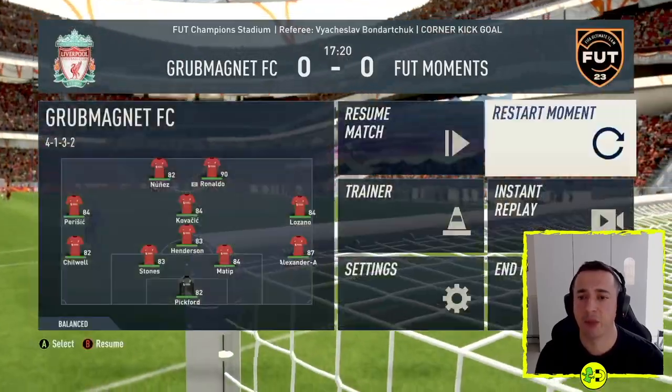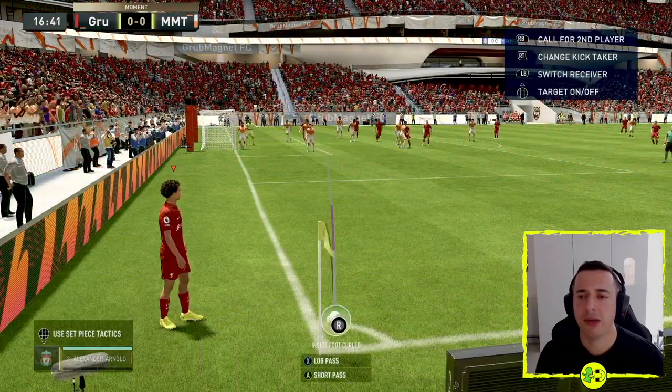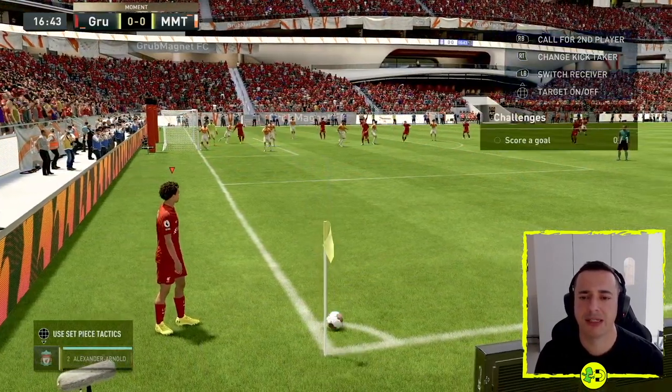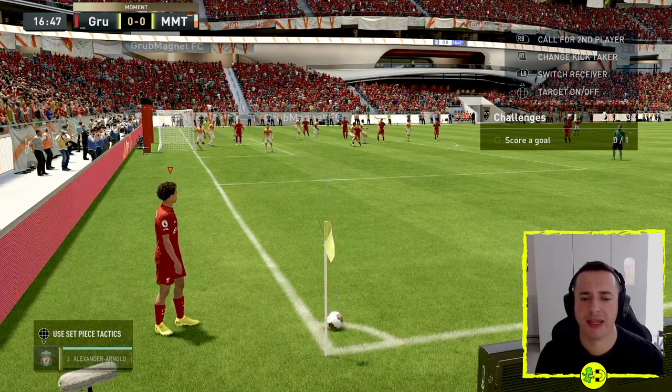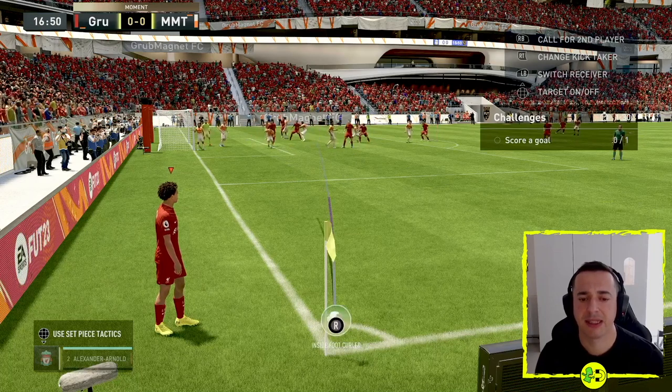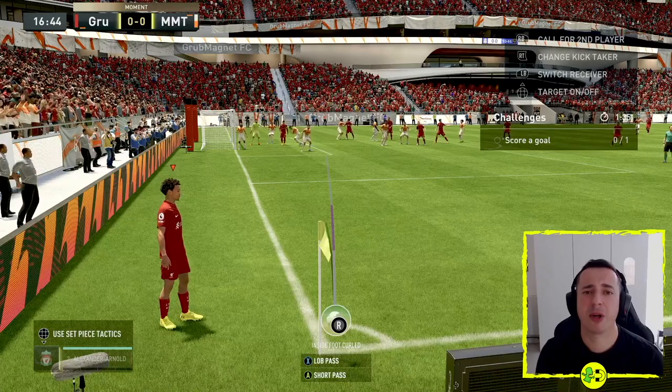If you don't kick the ball quickly enough it's just going to automatically kick, because you can't time-waste too long. You can also set a target if you want — toggle the target indicator on and off with the up button on the D-pad. That's up to you whether you want that on or not.